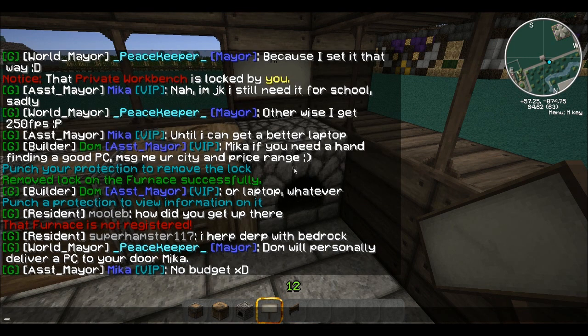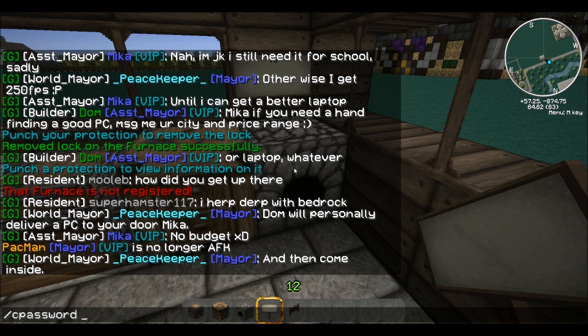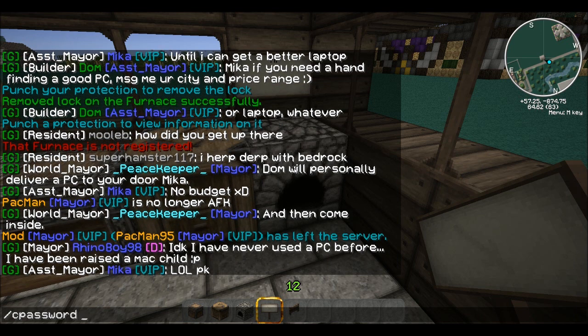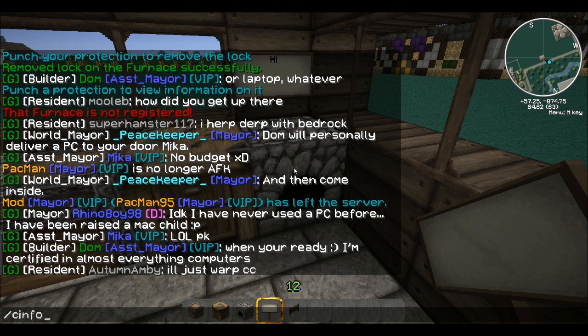If you want to put protection back on it you can either do `/c private`, or you can do `/c password` — so then it's password protected and you have to type in the password every time you want to get into it. Well, when you log out and log back in you have to type it in again, but once you type it in you're good for the rest of your session.